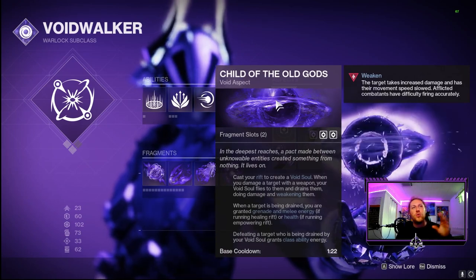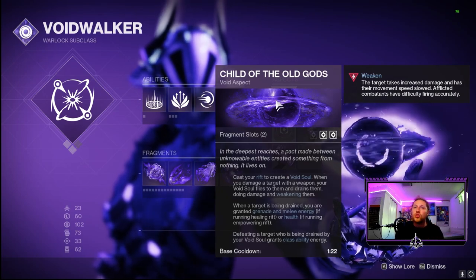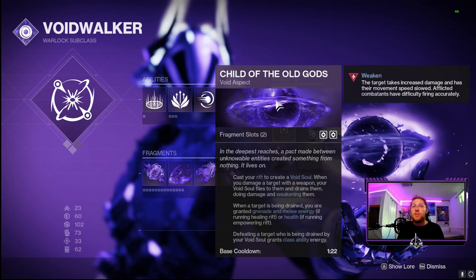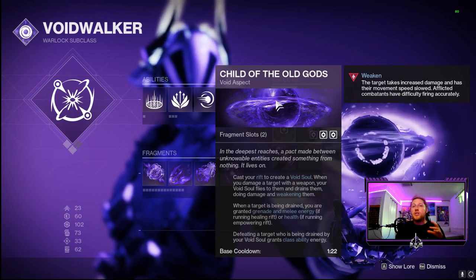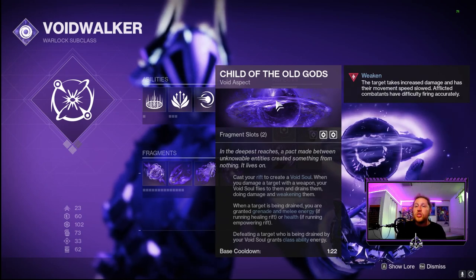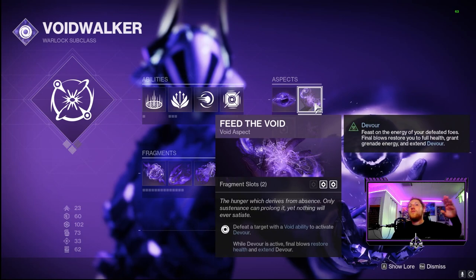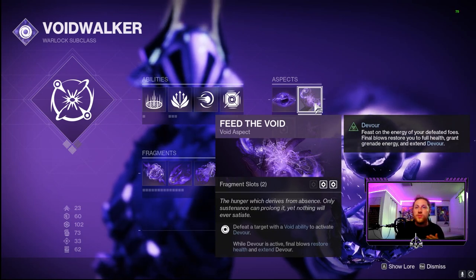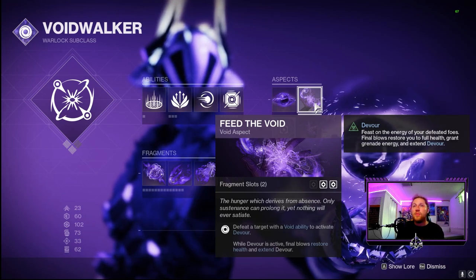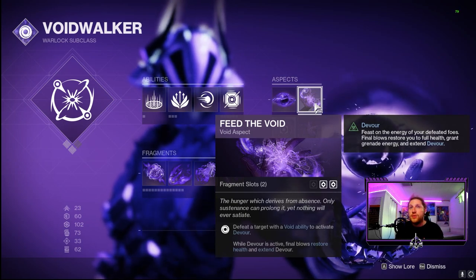For our aspects, we're throwing on Child of the Old Gods — when we throw down our Healing Rift, a void soul spawns that deals damage in a radius, applies weakening, and gives us grenade and melee energy recharge while targets are being drained. We also have Feed the Void, so void ability defeats activate Devour, giving us health back on every single defeat.